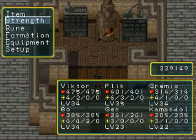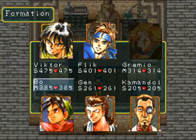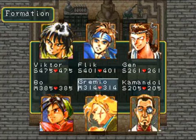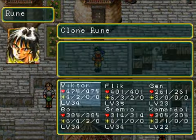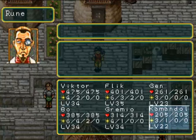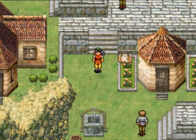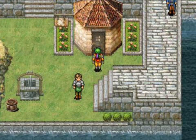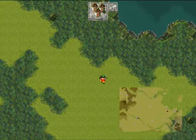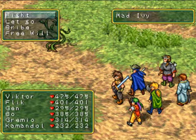Let me check my formation. Another short-range user — what the heck. I'll put Gen in the front row. Do they have any runes? No, they don't. I should probably get them equipped and forge their weapons up, so I will be back in a second. Alright, let's head on down to Recon and fight this idiot.